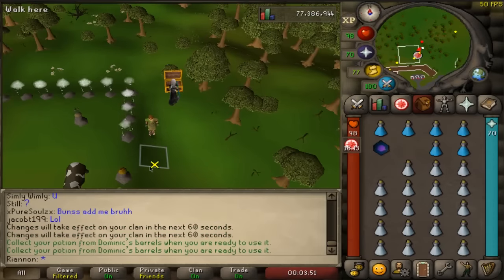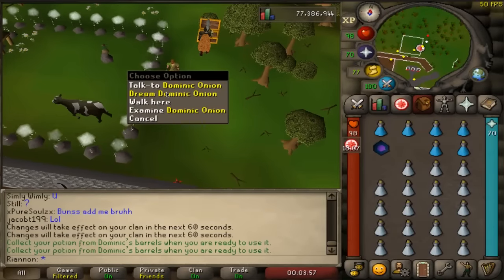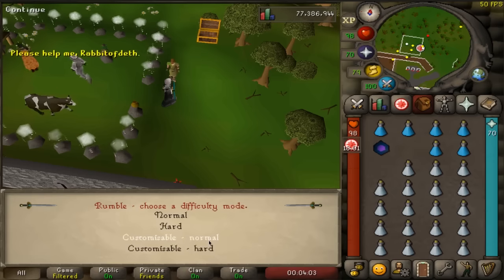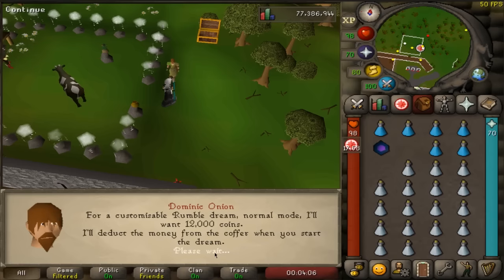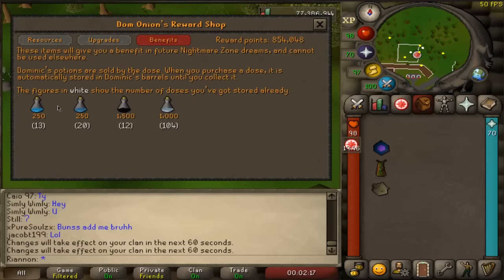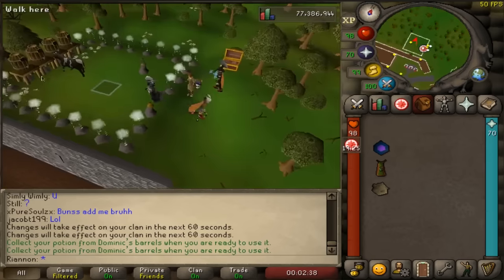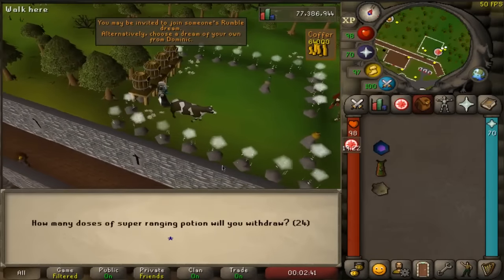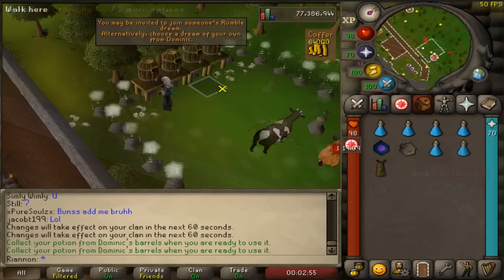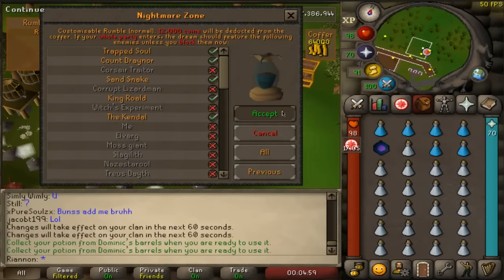Now normally what people would do is start a Nightmare Zone customizable hard rumble and grab overloads. We're not going to do that. What we are going to do with those bosses is go ahead and do a normal Nightmare Zone rumble. Instead of overloads, I want you to take six Super Ranging Potions. Those Super Ranging Potions can be bought with Nightmare Zone points from the chest — you can take them from the barrel. Get six of them so you last six hours, and then bring either one Rock Cake or your Locator Orb to damage yourself inside the minigame. Fill the rest of your inventory up with Absorption Potions — you should have about 21. When you have all of that and you're ready to go, choose those bosses in the menu and hop right on in.